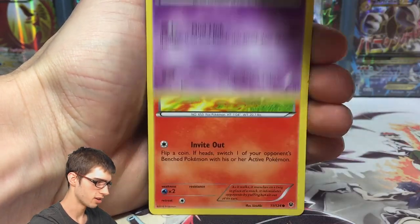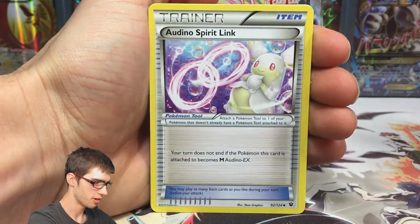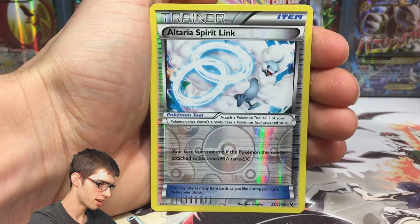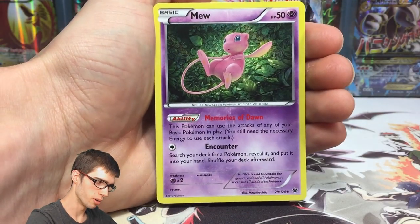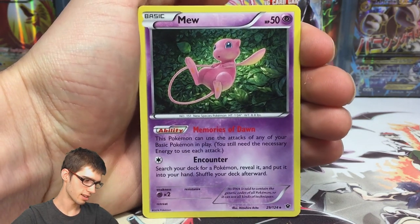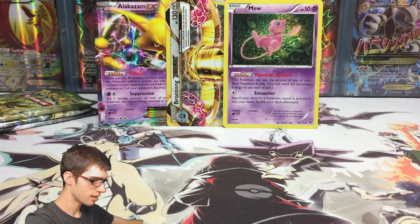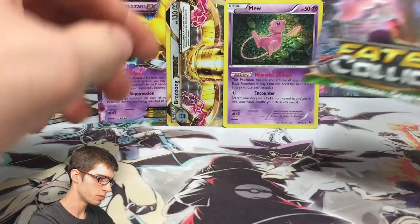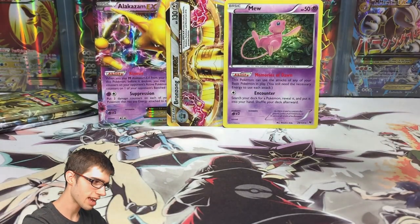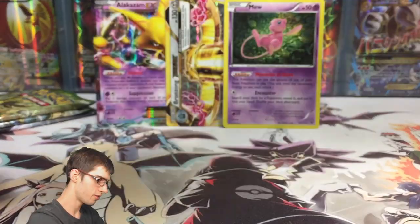We've got a Riolu, Solosis, Fennekin, Carbink Dealing, Wigglytuff, Ordino Spirit Link, Power Memory, Altaria Spirit Link Reverse, and a Mew holo — that's pretty cool. It's got the ability Memories of Dawn and the attack Encounter. That's three pulls, but technically breaks don't count as ultras, they count as bonus pulls, so we could potentially be expecting one more pull in this part. There's also a code for you guys.